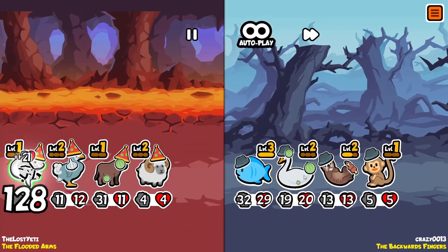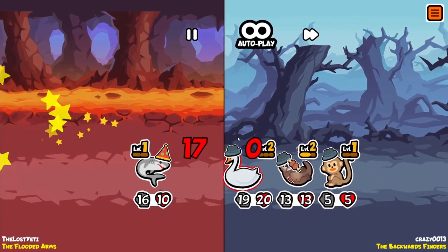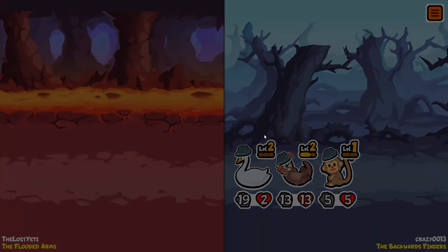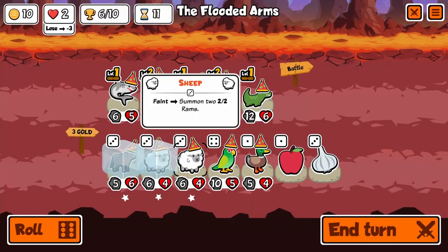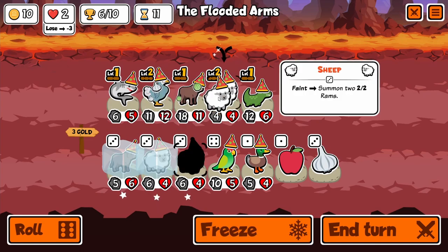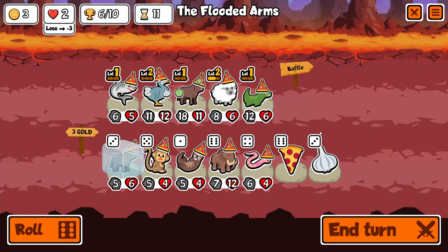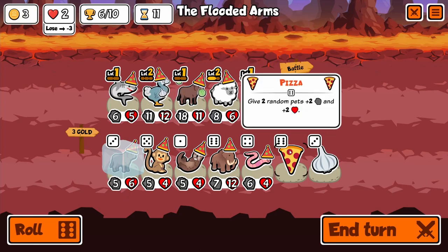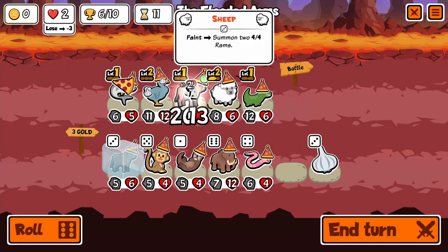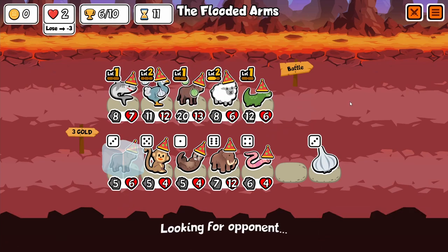Your fish is insane — thankfully that's not going to matter so much. I think we're going to take the L here and your scaling is better than our scaling. That makes the most sense. I think this is a fat L that we just have to take right here because we are not scaling faster.